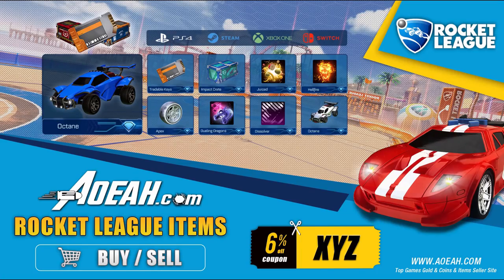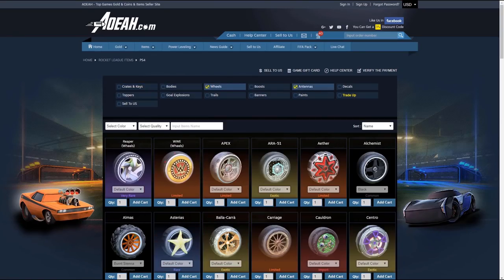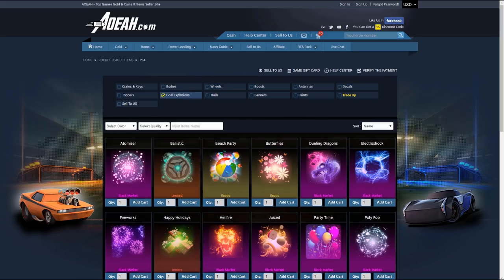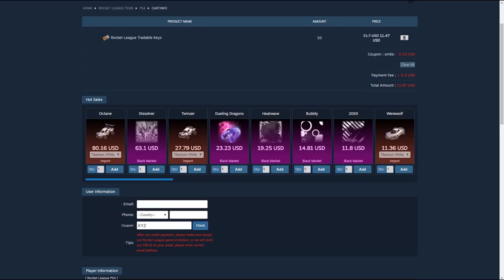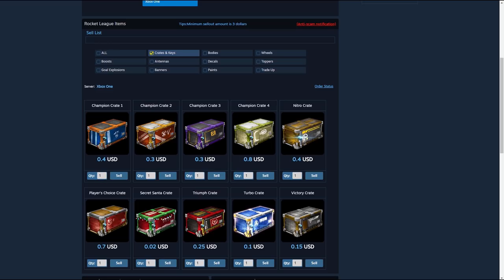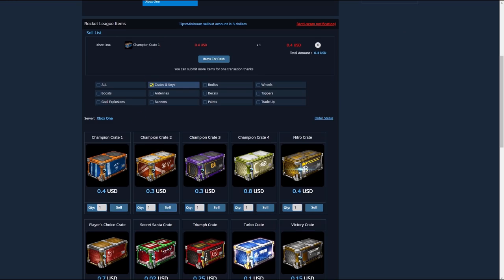Hey guys, just before this video starts, if any of you guys are looking to buy or sell any cheap Rocket League keys, items, crates, anything you want — AOEAH is a third-party website that buys and sells any items across any platform. If you want to check it out, use the link in the description and use code XYZ on your checkout for 6% off your order.